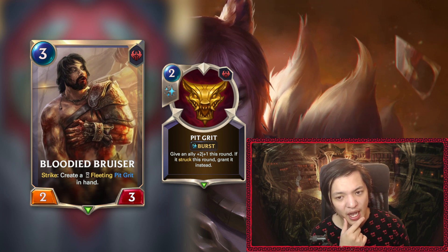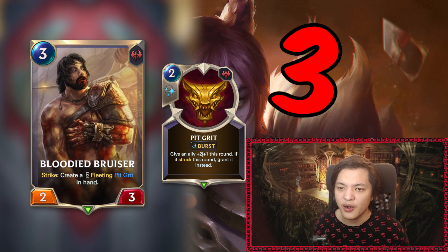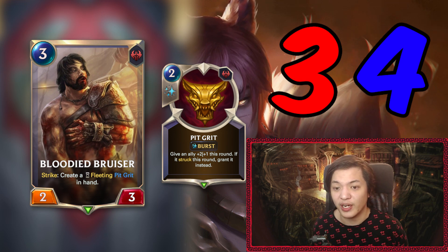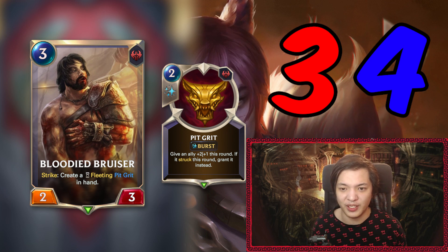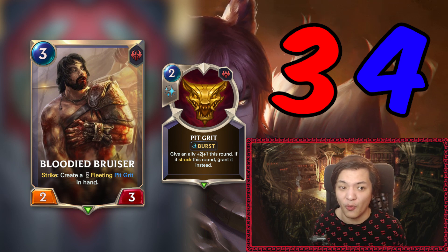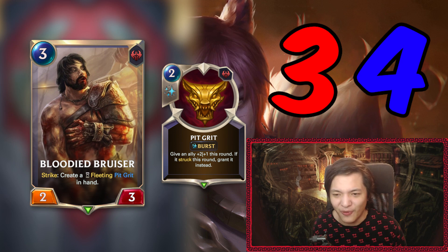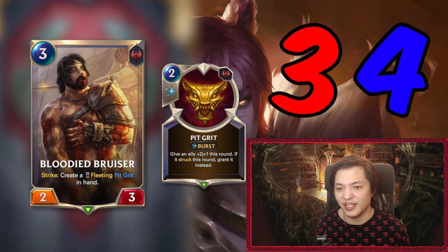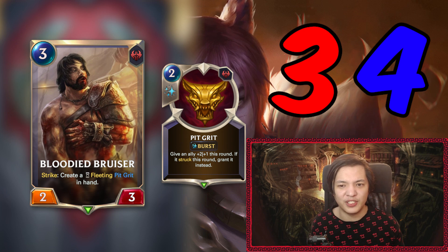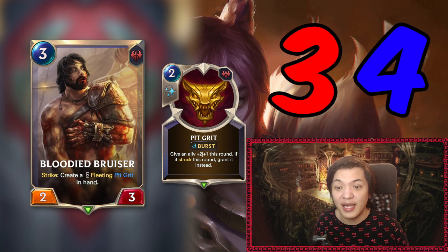Overall, I think this card is well designed — I just think it's perhaps a little weak. Could you see a world where this becomes a 3/3? I feel like the designer made it weak on purpose because they were concerned about infinite Pit Grits. I'm giving Bloodied Bruiser a three out of five for design and a four for execution. I'm just concerned with its strength consistently in a deck — a three-mana 2/3 is pretty subpar when Noxus has a four-three overwhelm as competition.